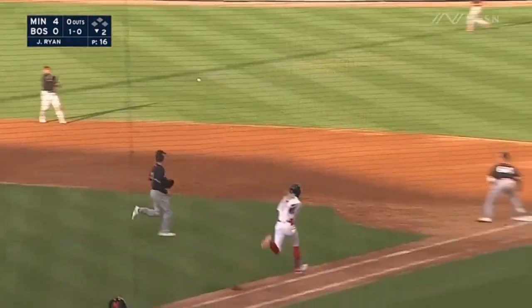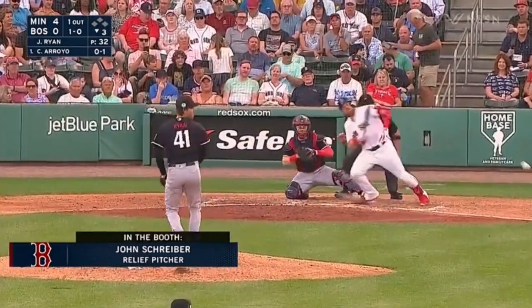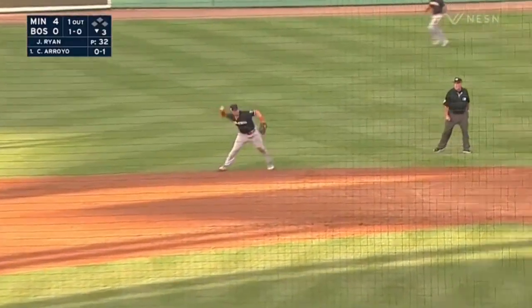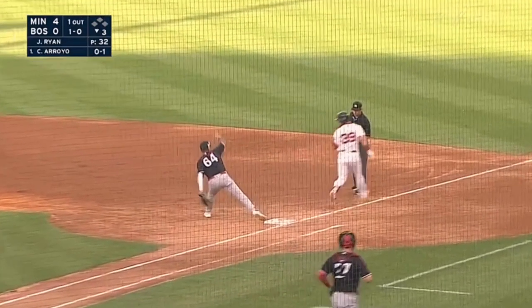Let's get to some infield highlights. You saw the defensive alignment — that's Donovan Solano at second base making a solid play. Kyle Farmer makes a nice pick, and then Jose Miranda digs that one out. That's worth another look on the back end — Miranda making that pick at first base.